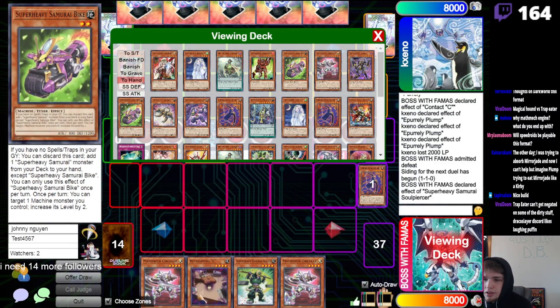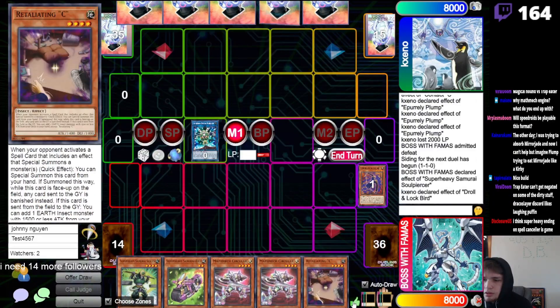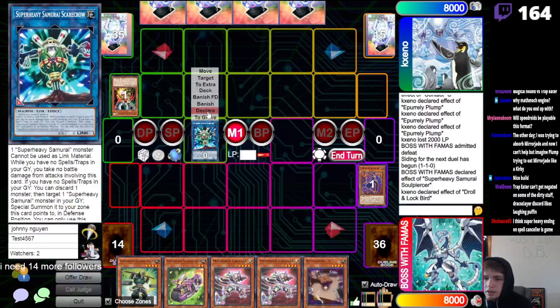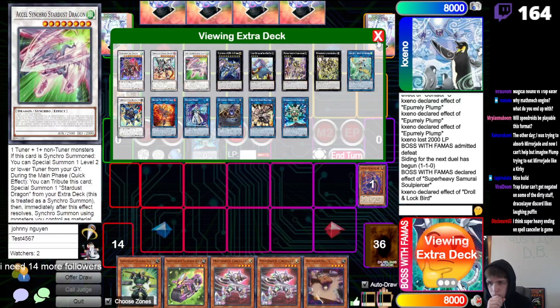Nice build — thank you! I'm gonna go ahead and search out bike, drop Droll. Okay, that's fine — and then we can go Scarecrow. Three level-four bodies under Droll — math mech cards don't do anything. He still doesn't do anything. Done, done, done — Boobuska. Okay, that's up.